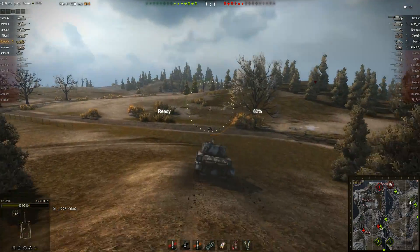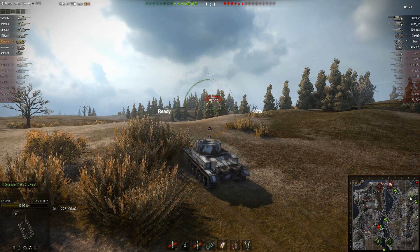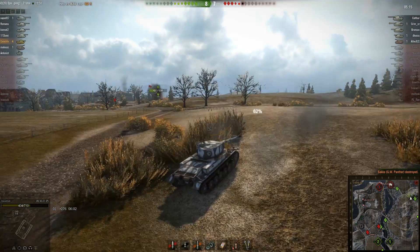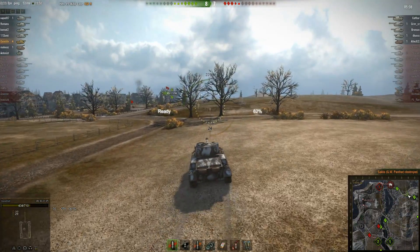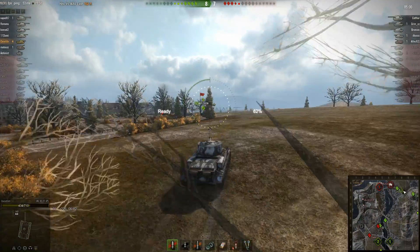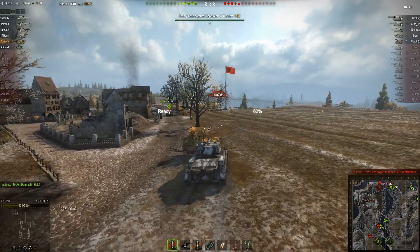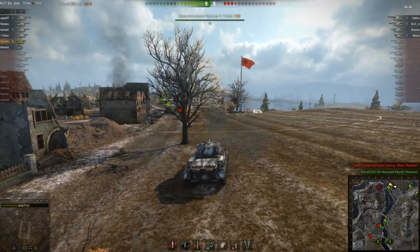He knows there's a scumbag up there. You can see this thing is fast in a straight line — he's doing 64 kph going down that hill. It's just one of those guns: it's nowhere near as good as it should be. The accuracy isn't great, the aiming time is not good, the alpha damage is not good, the penetration is pretty bad, and it's the best gun available on the tank. And yet Quadra is really, really making it work. Four kills. And there's the aiming time — just horrible.